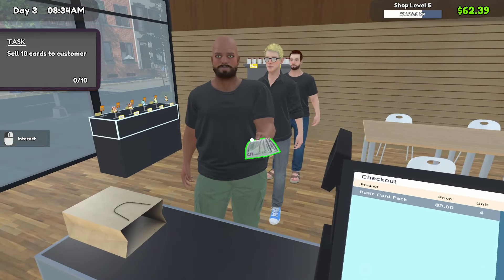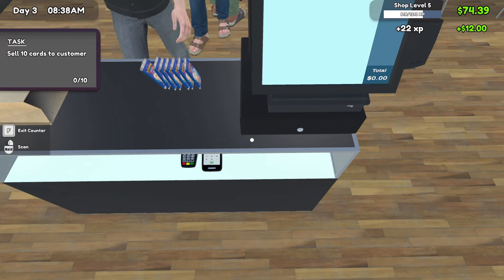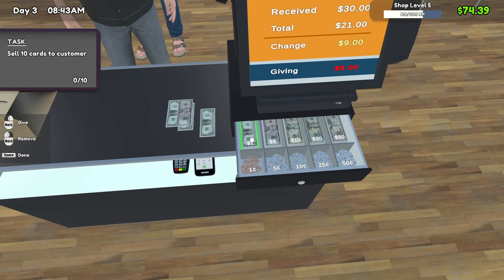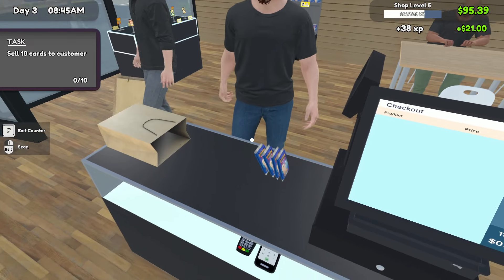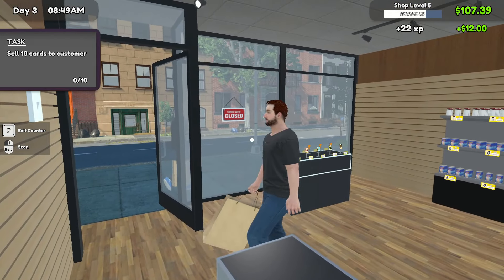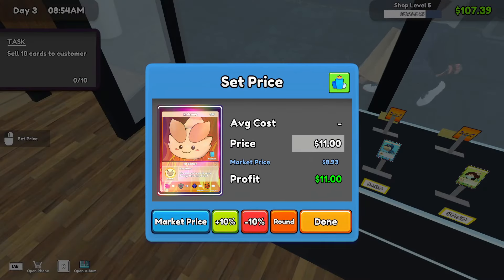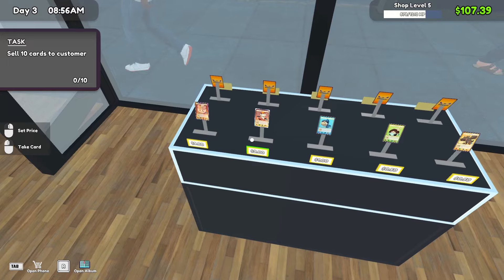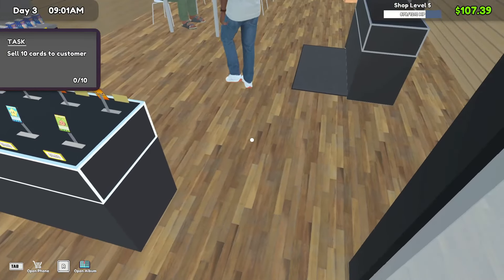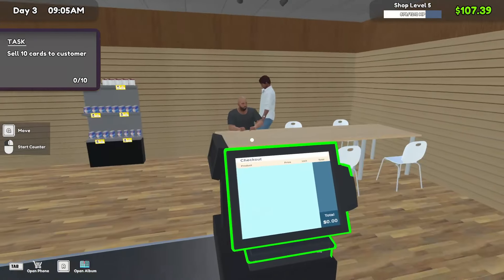Oh, I got a lineup already — hello, welcome to Sheffrey's Collectibles. Day three action, starting it off nice — getting a little bit of sales, we're up to $100 now. I really need these singles to move — you know what I might do? I might just round them off at market price and see if we can get them moving. Because we've got to sell 10 singles. Usually they just fly off the shelf, but for some reason they're not moving just yet.